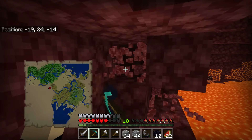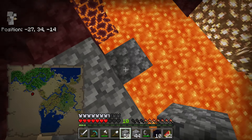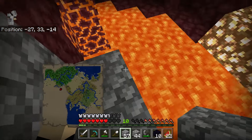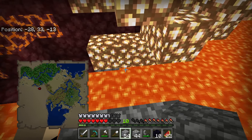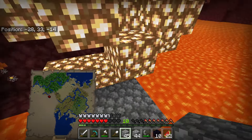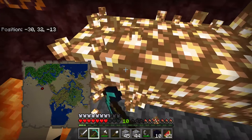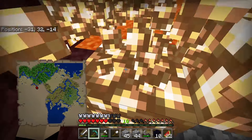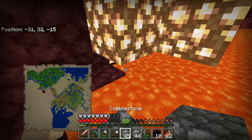We need to go to like negative 100 on both X and Z — directions are confusing. Let's build over here. I definitely do want to grab this glowstone. I'm glad I grabbed a lot of cobblestone, that's really nice. Let's go ahead and grab all this. I heard some of it get burned which kind of sucks.